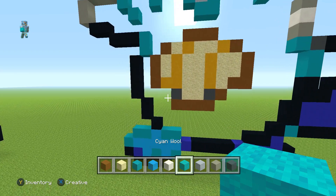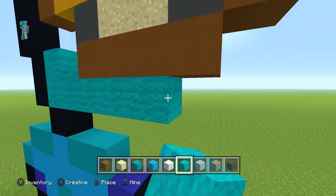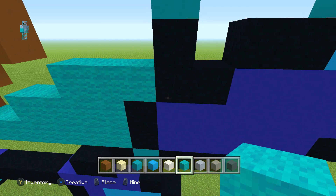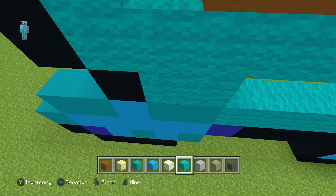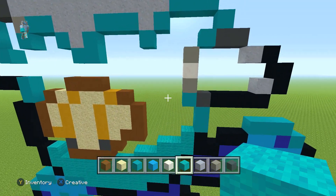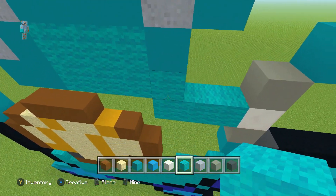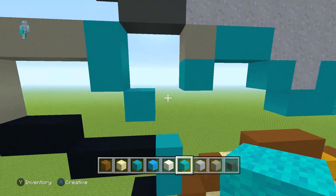Now we're going to use the cyan wool. From the bottom bit, in line with this brown concrete, place one cyan wool there, go down and then go all the way across. Weave two and go all the way across, weave another two, go across from that, weave two and then go up one. Fill the bottom bit with cyan wool, then fill this section in and this section in as well. Place one cyan wool there.